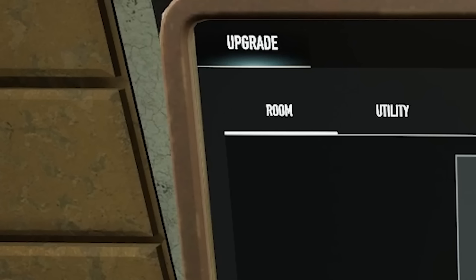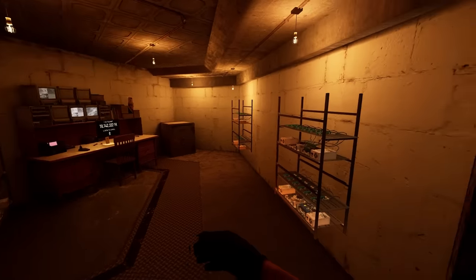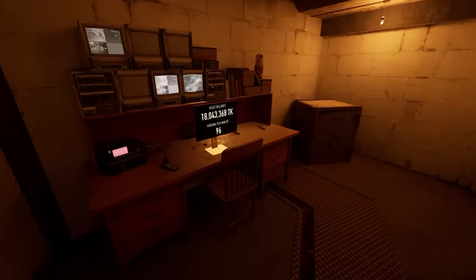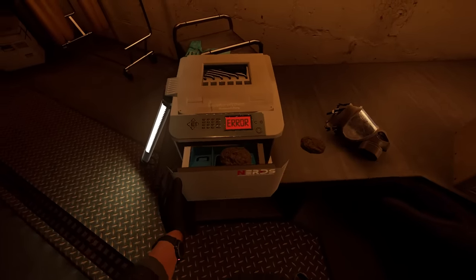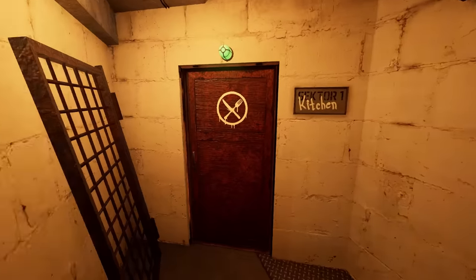For most rooms, there will be both a Room Level and a Utility Level. Room Level will upgrade the amount of equipment that you have in your room, and Utility Level will upgrade the quality or efficiency of the items in these rooms. For Intel, Garden, and Medical, you will need both Room Level 1 and Utility 1 for anything in these rooms to be functional. Now with that little bit of information out of the way, let's crack into this.